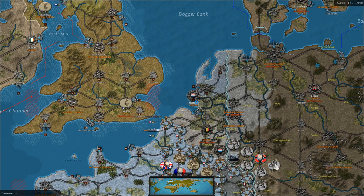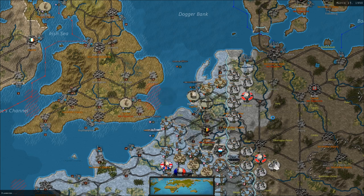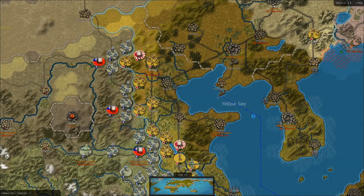Germany declares war on the Netherlands. The invasion of France is going to start here without even an invasion of Norway? I'm kind of confused by that — they're going straight against the Low Countries. I wasn't really ready for that, but I guess it's happening. It's an interesting decision by the AI.